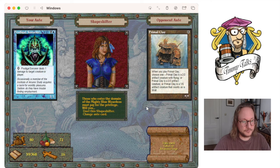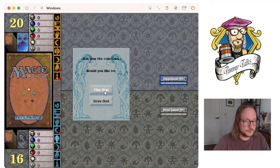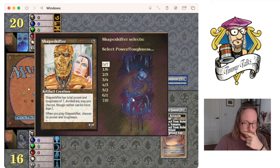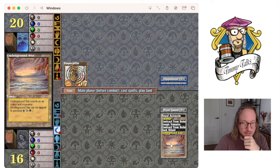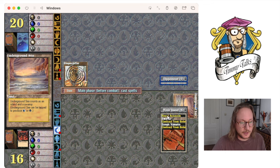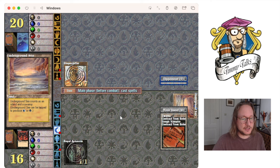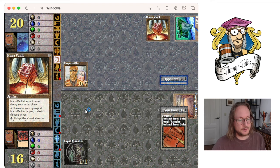I wanted to choose 7-0 for my opening hand. What do I have? Dark Ritual, Contract from Below, Contract from Below, Royal Assassin. Let's do Dark Ritual into Royal — I want to empty my hand anyway because of the contracts. This is pretty sweet. An 07 Shapeshifter — Contract from Below, I want to play it out already. Why not?